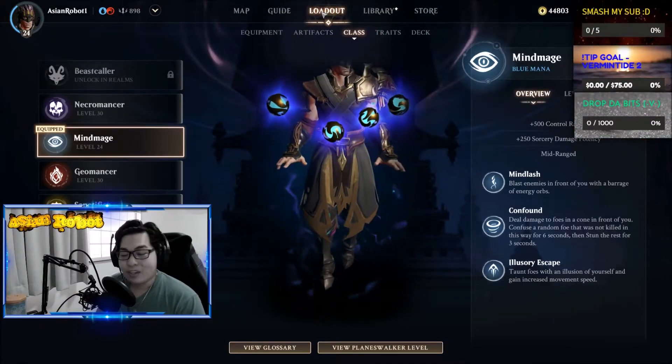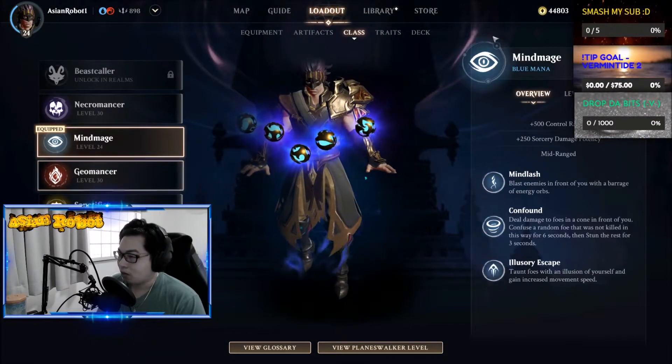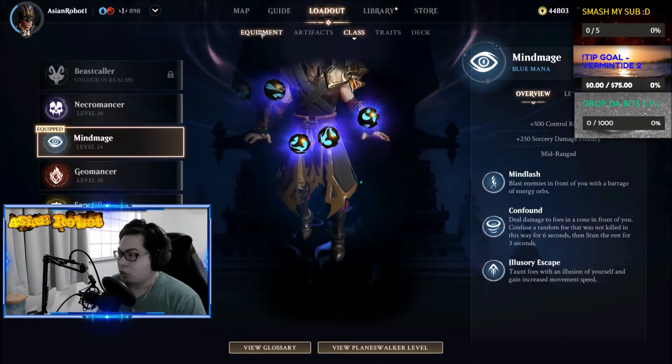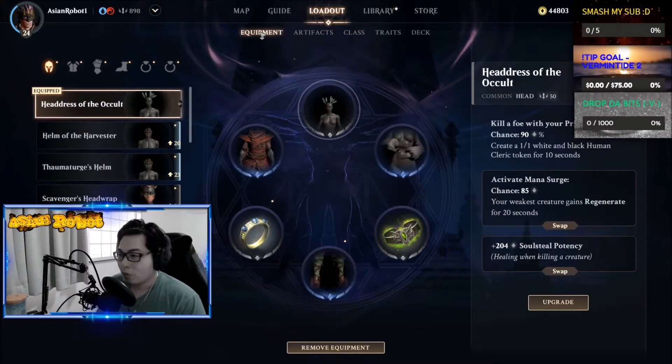You can see my levels here. Basically, the first thing I want to do is let you know what equipment I'm using. This build is literally for summoning creatures with everything — well, you summon tokens, but you get what I mean. First is the Headdress of a Cult — you get a 1/1 white-black human cleric token every ten seconds.